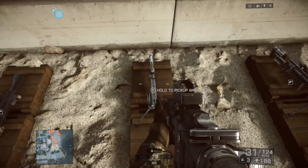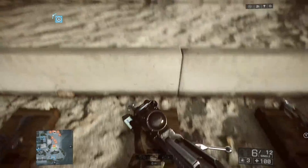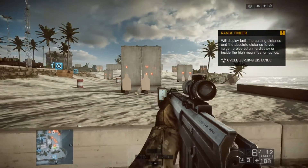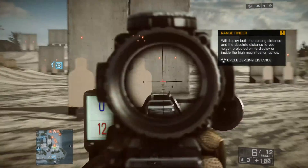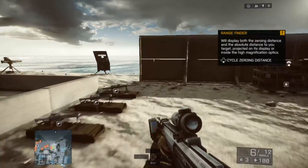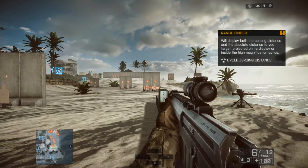Now, the only gun that doesn't actually do that is the sniper rifle. Let's look to see what happens. If I try to zoom in ADS on this target, as you can see, no aim assist, no locking on, far distance.